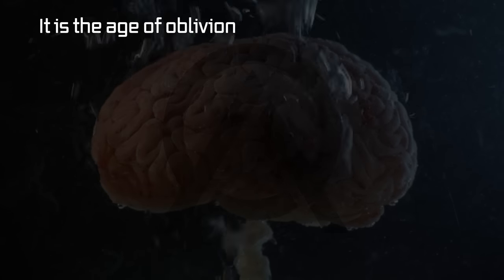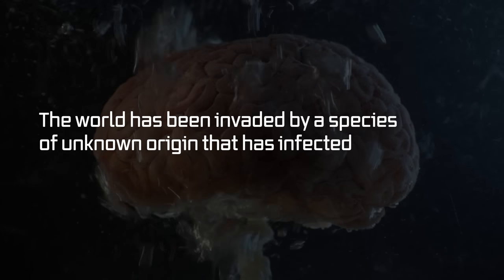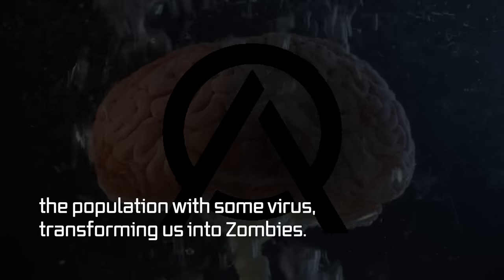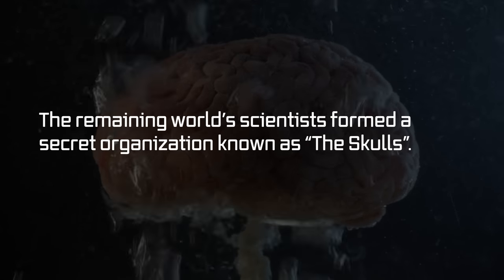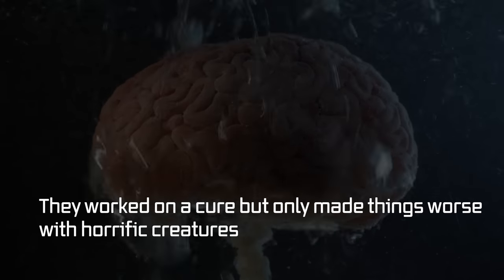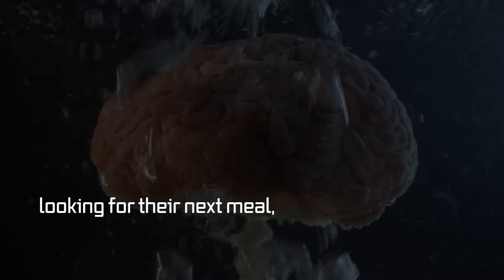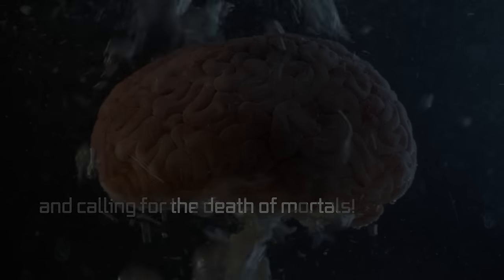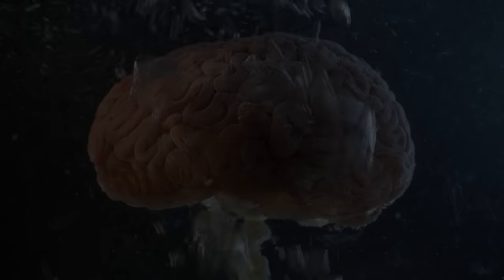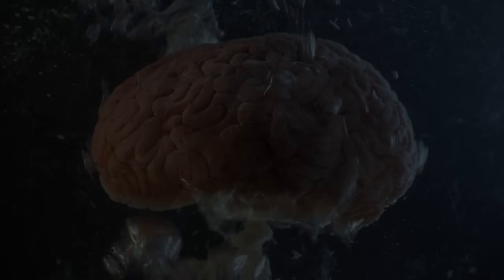It is the Age of Oblivion. The world has been invaded by a species of unknown origin that has infected the population with some virus, transforming us into zombies. The remaining world scientists formed a secret organization known as the Skulls. They worked on a cure but only made things worse, with horrific creatures that wander the world aimlessly, looking for their next meal, looking for others to join them, and calling for the death of mortals. Many of these abominations are still locked up in the secret Skull chambers used for experimentation. If you come across any of these chambers, stay as far away as possible if you want to live.